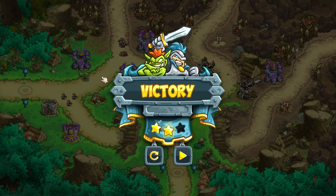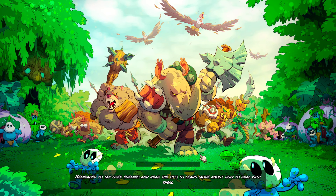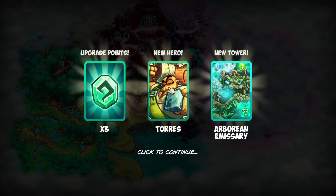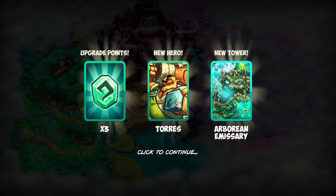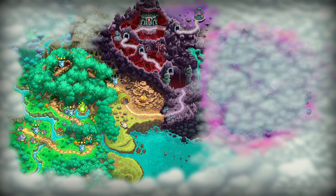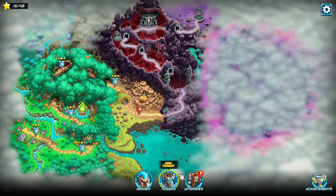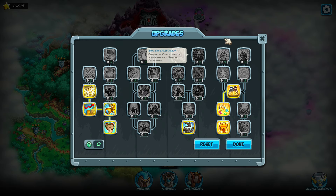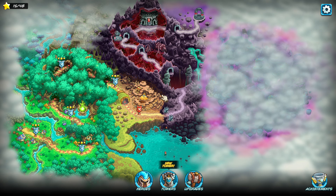Not too shabby — not a bad strategy. We had a couple issues on waves six and seven, but we made it happen pretty easily and fixed our issues. We get three upgrade points, we get a new hero — Torres — which I believe is the last non-paid hero. And then we get the Arborean Emissary, which is not a paid tower by the way, but it is a fairly useless tower. I will not be using it in any of my games. This is going to give us extra gold every time we send out the wave early, which I do 99% of the time — every single wave I send it out early, I get the extra gold and turn it into really nice defense. That's my goal, that's my plan. Anyway, if you guys enjoyed, press the like button, subscribe, and have a super duper delicious day.